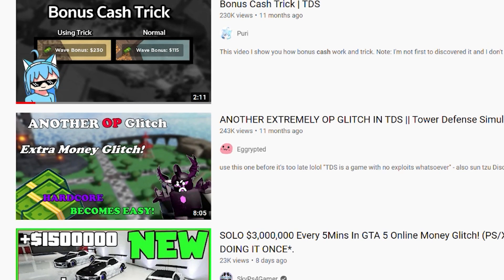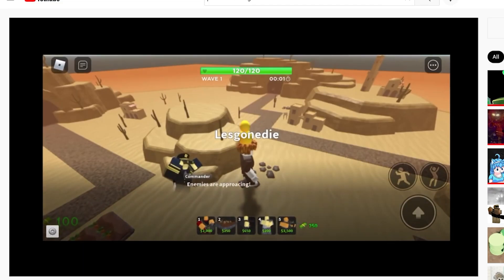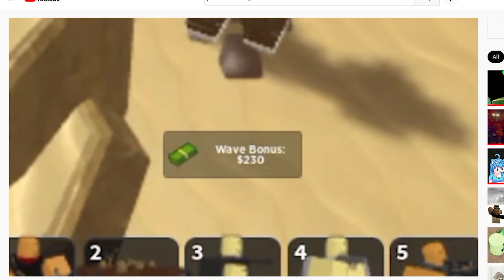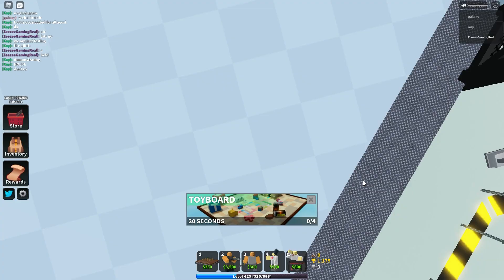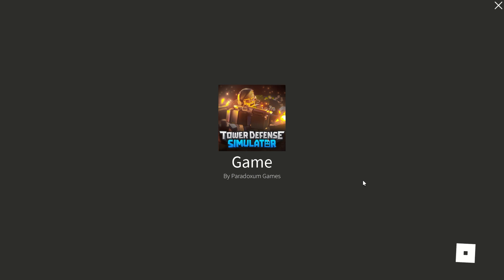Do y'all remember the solo cache glitch that helped a lot of us beat hardcore mode? Well, there is this disadvantageous glitch that is triggered using the same method as the solo cache glitch — it's just that instead of solo cache, it is solo base HP.